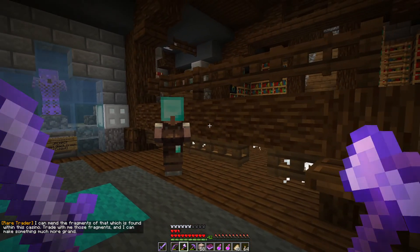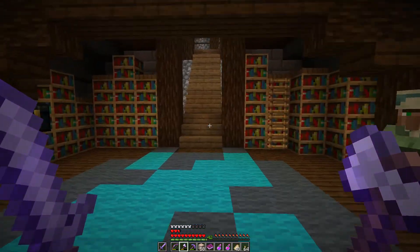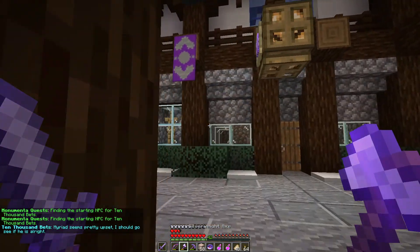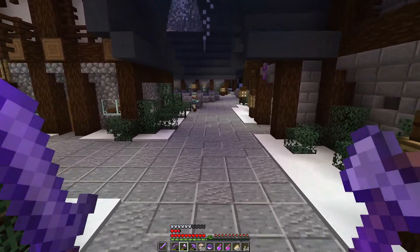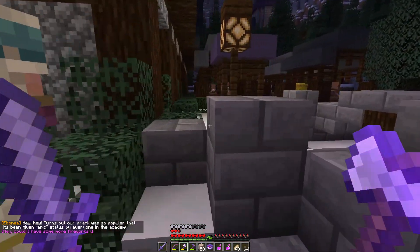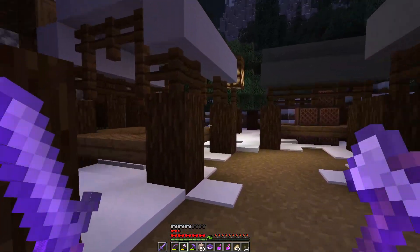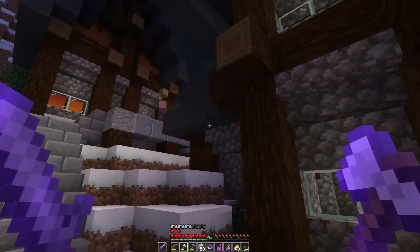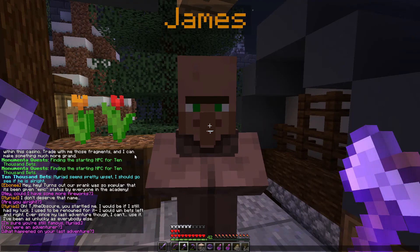Another NPC says they can mend fragments found within the casino — trade the fragments and they'll make something much more grand. We don't have any fragments, not sure what's going on with this. Myriad seems pretty upset; I should go see if he's all right — he's probably back where we just found him. The guy clearly has a gambling problem, I don't think we should be encouraging it. I keep getting turned around in this city. Eventually I find him again — James, is that you? Mr. Apple, come here.